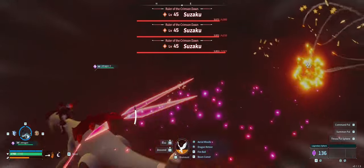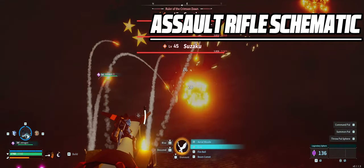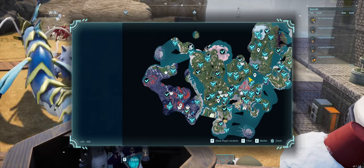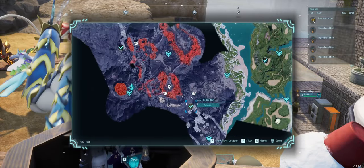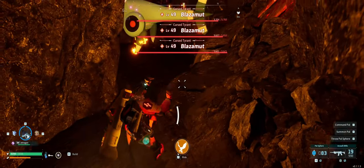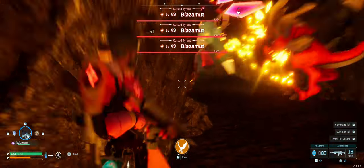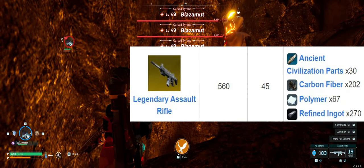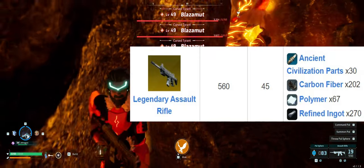Stepping up the gun game further, we've got the legendary assault rifle, one of my personal favorites. The schematic drops from the level 49 Blazamut fight in the volcano area. Now this is a seriously difficult fight and I definitely do not recommend fighting 3 at the same time. However, the payoff is huge — the assault rifle has a massive 560 attack and comes with a 30-round mag.